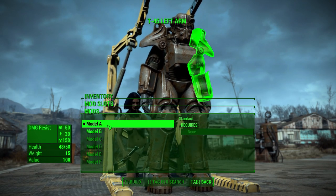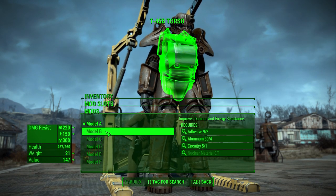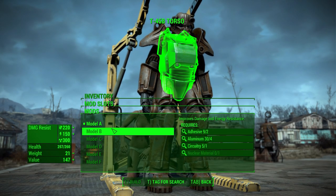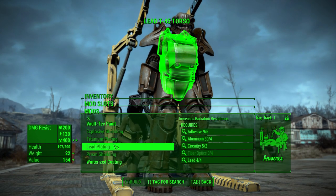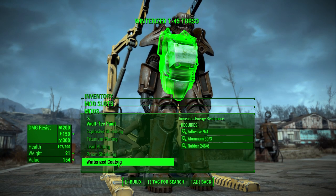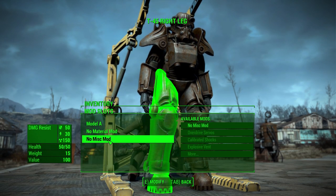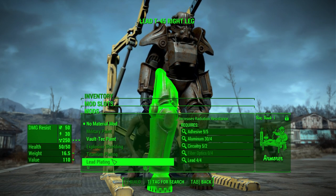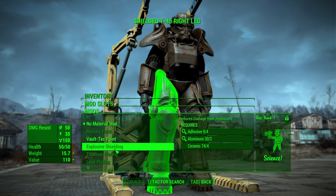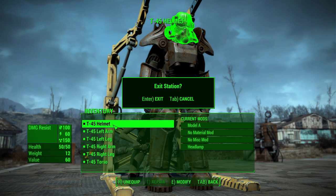It's all going to be adhesive and circuitry that I'm needing. Oh, and nuclear material - so I couldn't even upgrade that piece. Nuclear material is going to be a problem. Yeah, I could get improved energy resistance, but once again a fair bit of adhesive there. Nothing on the miscellaneous. I really don't have much going on here. I need armourer and I need science and I need more junk. So I don't think we're doing any upgrades just yet. We'll be going with the standard T-45 for a little bit.